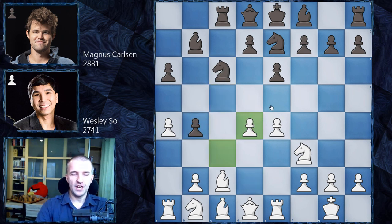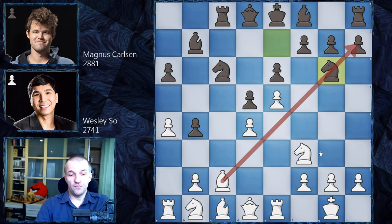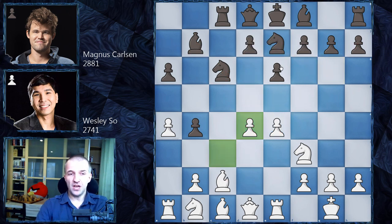After c takes on d4, Black has a choice between d5 and knight g6, which is what we have in the database. d5 would probably lead to e5, and if White likes to play the advanced French variation, it should be comfortable with the bishop already on this diagonal. This French structure is not ideal since the bishop is looking at d5 — not that great for Black.